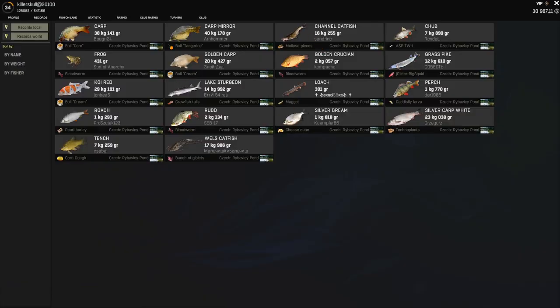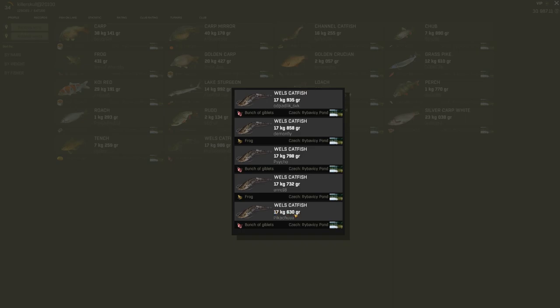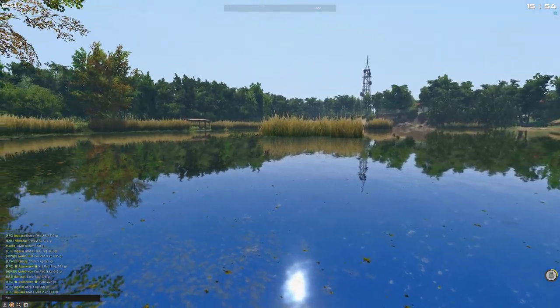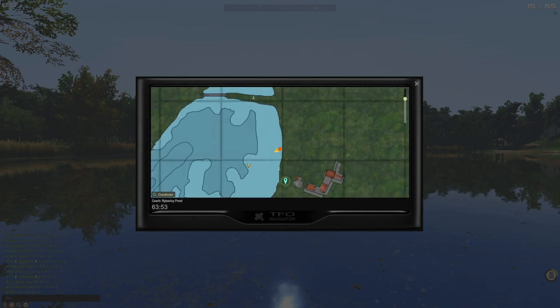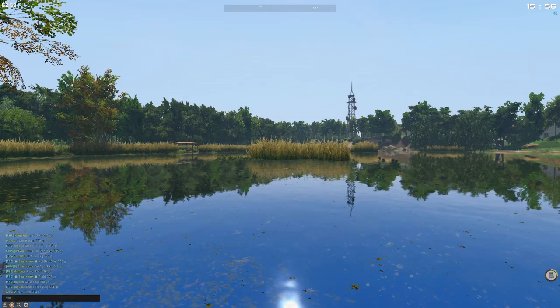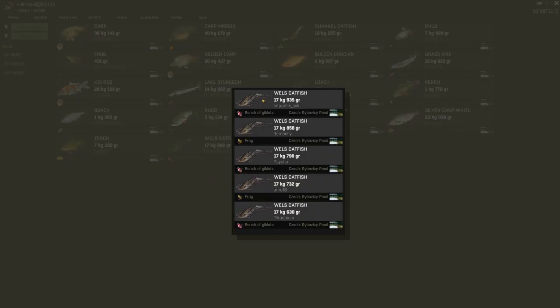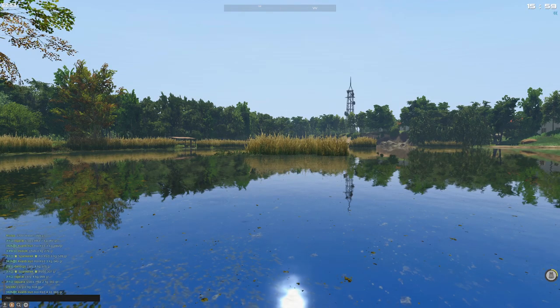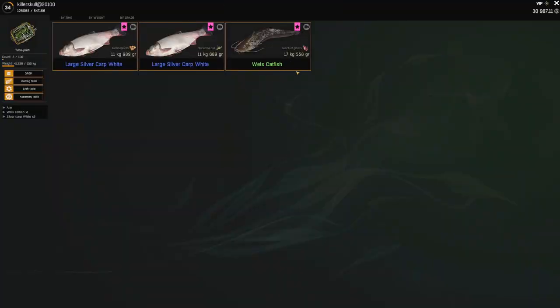I fished for catfish all the way on the left side. If you rent the boat and go to the left side, anywhere in this deep hole is where I was throwing. A bunch of giblets is what's getting them, as well as frog. Check your weeklies and make sure you're using those baits. I only spent 10 minutes here at night and I ended up getting one fat Wels catfish.